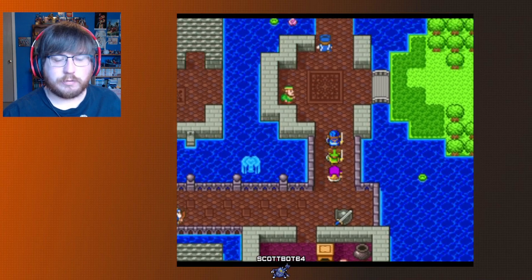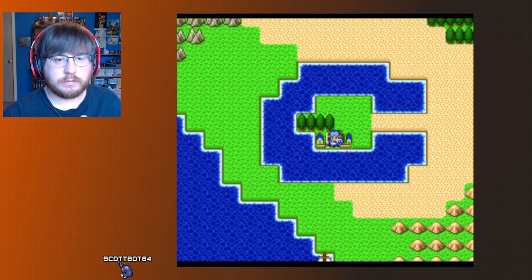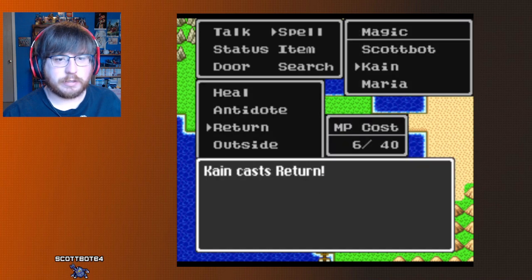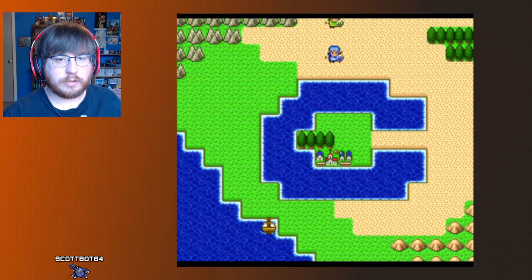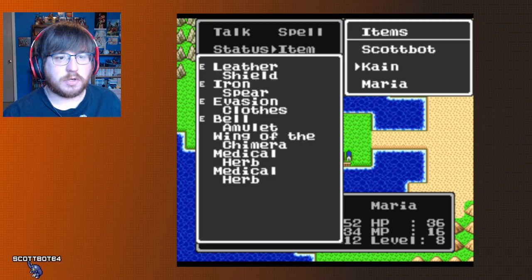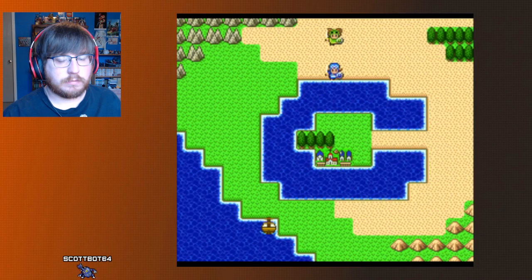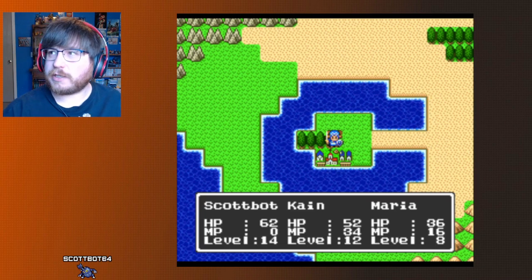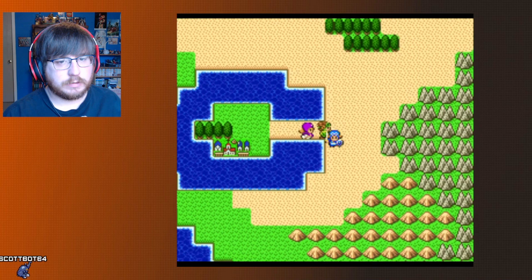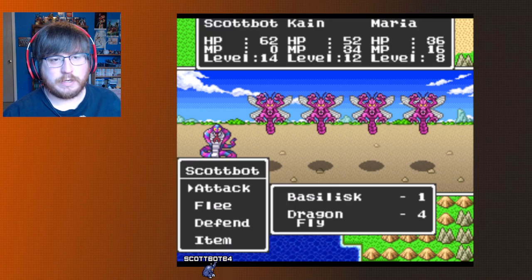We're going to have to find another town. If I cast Return, it brings me back here because it's the last town I've been to. If I use a Wing of Chimera it works the same way — I thought you could pick where you wanted to go, but I might be wrong about that.